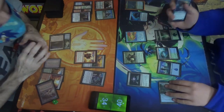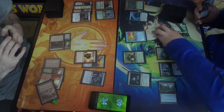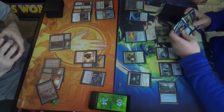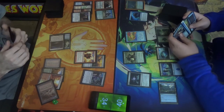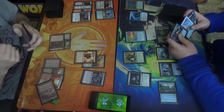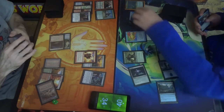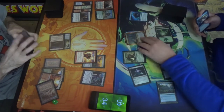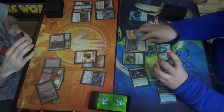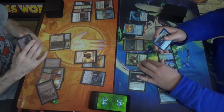That's a draw — ooh, hi Sol Ring! One, two, three, four, five. Yes, yes, yes. Get your commander out. I'm not sure I want to play my commander right now — there are better things I can do. No there aren't. I mean, you get an extra land drop. I don't have any land drop. At least it's a five-five.